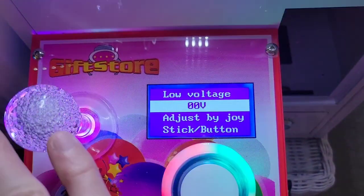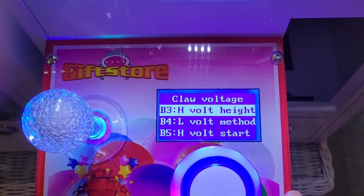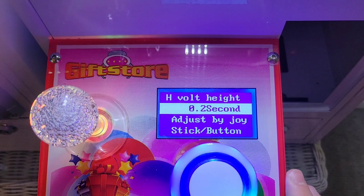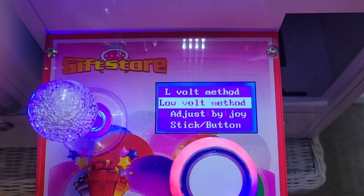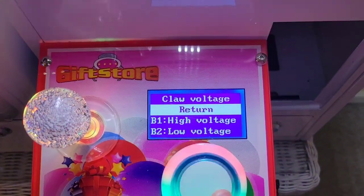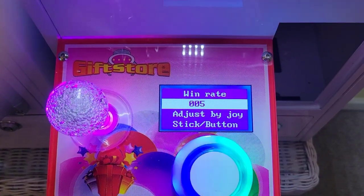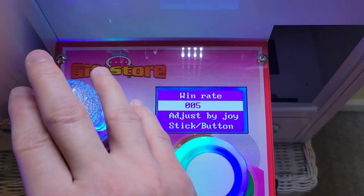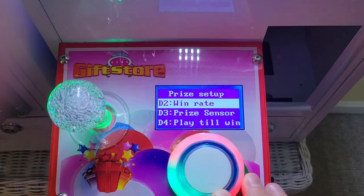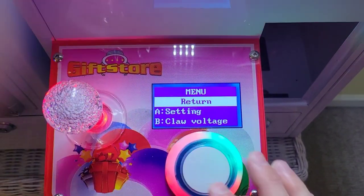We can choose the minimum voltage to make it harder. Low voltage minimum — we'll do one. We can set hold time: the maximum is eight seconds, minimum is zero seconds, let's do two seconds. There's also a win rate setting under price setup. Win rate can be every five wins or every one win — let's do every ten. That makes it so that it's easier every ten tries to win a prize.